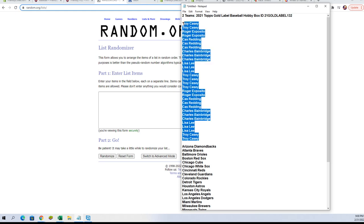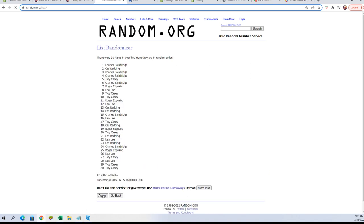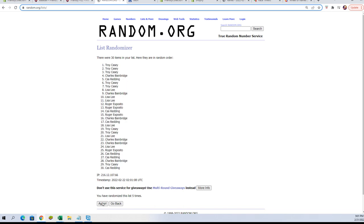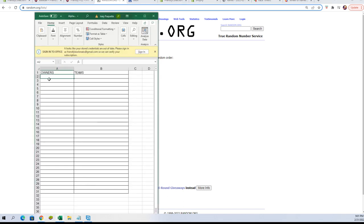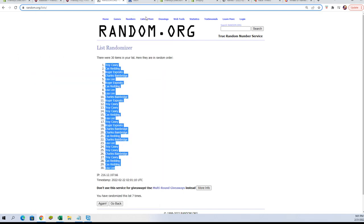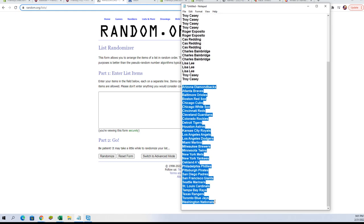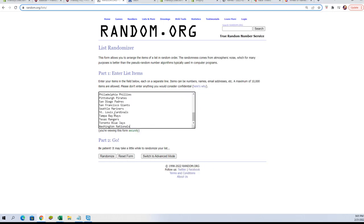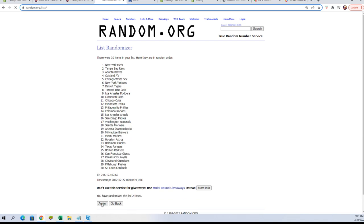There we go. Let's grab those, copy and paste — here we go, there's one, two, three, four, five, six, and lucky number seven. Fresh randomizer and our team names next — copy and paste seven times. There's one, two, three, four, five, six, and lucky number seven.